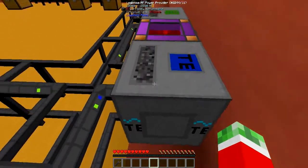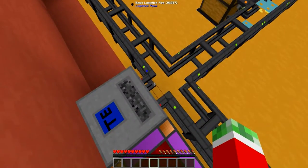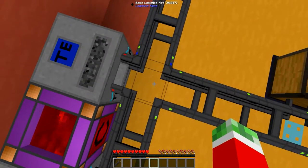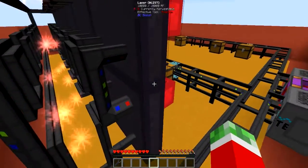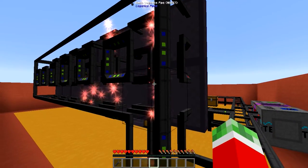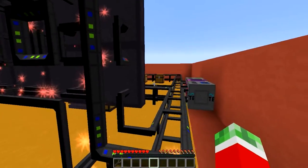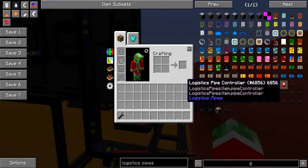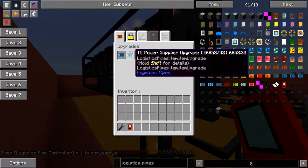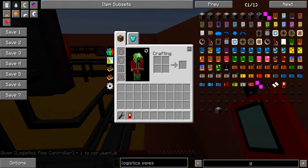As you recall, to make that work — I talked about that in a previous episode, so be sure to check that out — you need a power transport upgrade in each corner that intersects where you want the power to go through, and in this case a Terminal Expansion power upgrade in each of these basic Logistics Pipes. You will need one of these Logistics Pipes controllers with the Terminal Expansion power supplier upgrade, and in these corners, all just the power transportation upgrade.